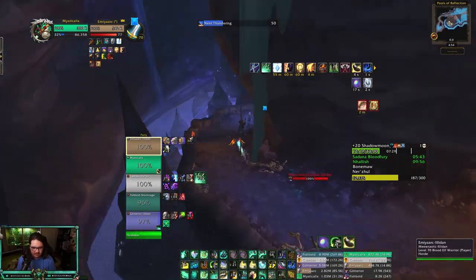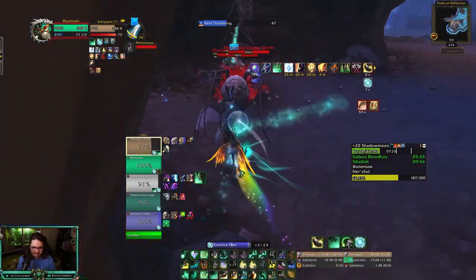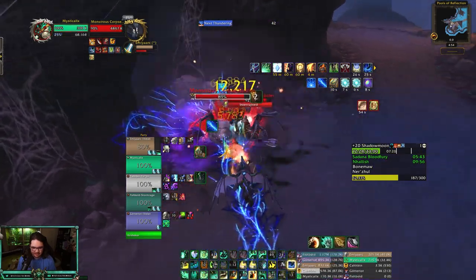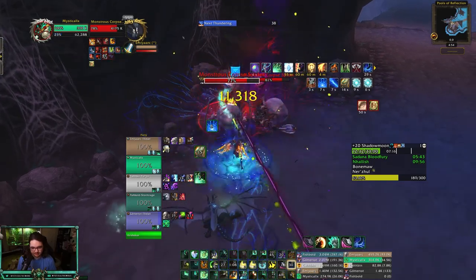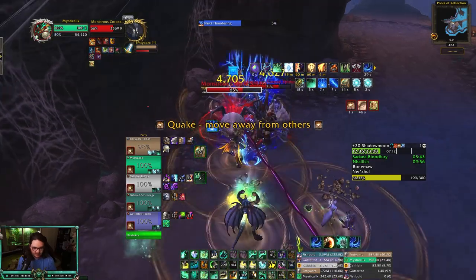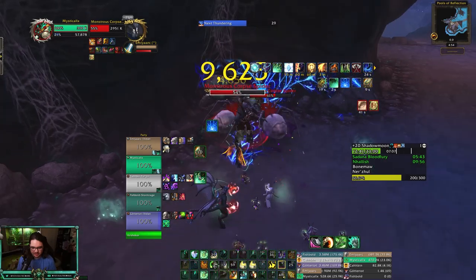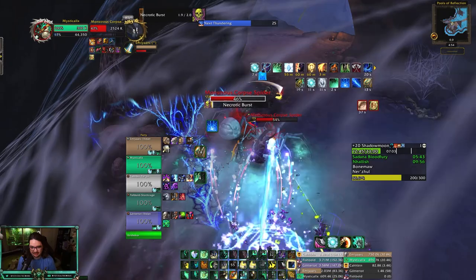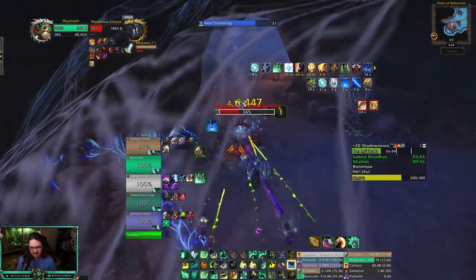I'm gonna try to drink here because there are really quick pulls coming up. 30 mana should be enough if I Blackout Kick enough. Kick this one — instantly kicked it. I don't have Revival so if one of those goes off it's gonna be a little trouble. Big damage — probably spin here too because there are little buggers, but I think they're all dead now.